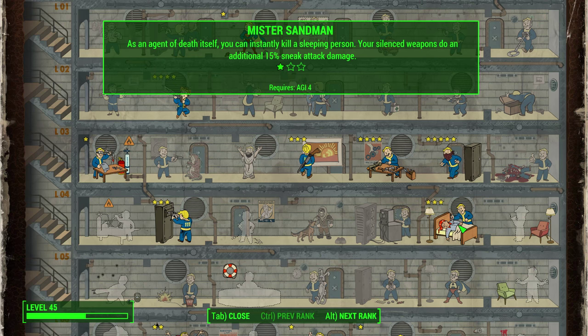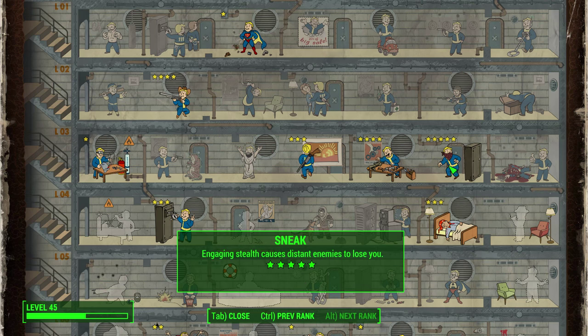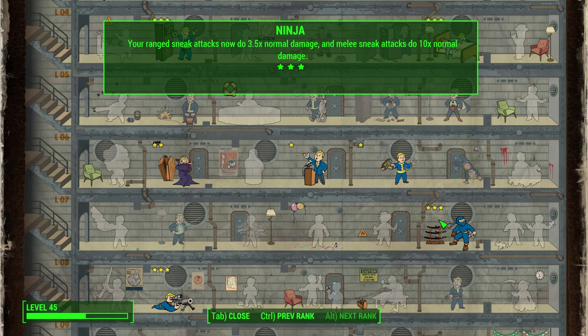Mr. Sandman is also a key perk because it improves the damage of silenced weapons while in sneak mode. Since you will stay in sneak mode a lot and almost entirely use silenced weapons, this perk will benefit you greatly. At level 1 it allows you to instantly kill a sleeping person, though that isn't very helpful in practice. What's helpful is the 50% silent sneak damage bonus at level 1, 30% more at level 2, and 50% at level 3. Note that you won't get this perk right away — you need at least a level 2 Gun Nut perk, which has a level requirement of 13, to modify a gun with a silencer.